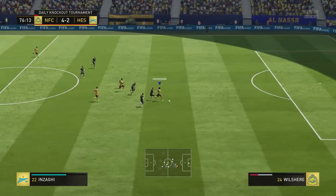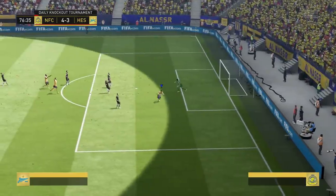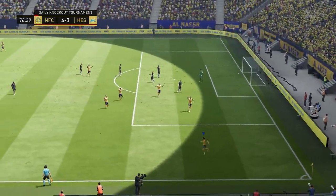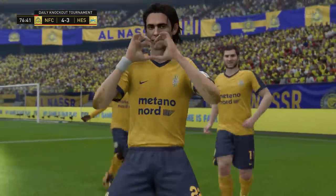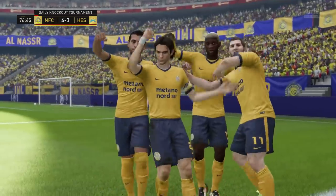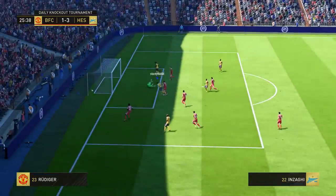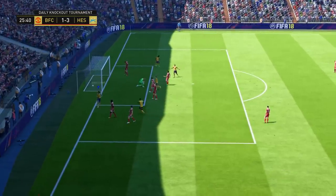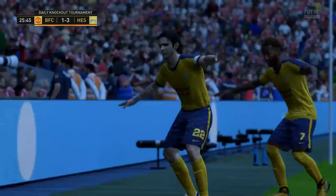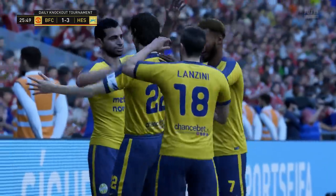Alright guys, here we are inside the goals. You can see there — Inzaghi absolutely wrecks the defender. This is the dribbling I was talking about, brilliant outside-of-the-foot goal. One thing I have to say about him — there are two cons to this card: the price and the strength. The strength stats on the card really don't reflect in game. Maybe icons are meant to perform better. Icons must perform better than other cards because his card is actually class in game.